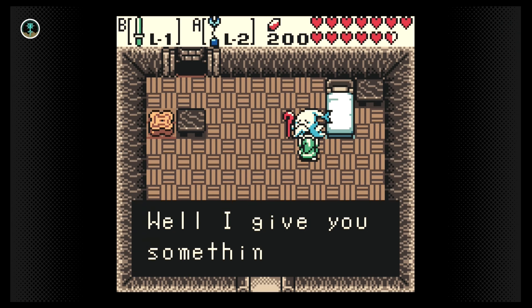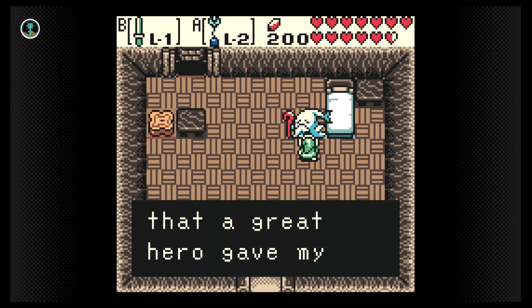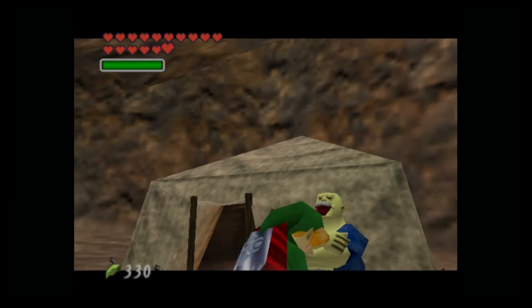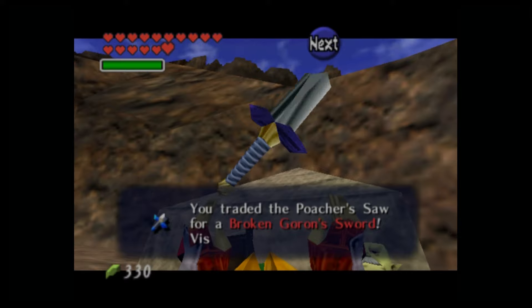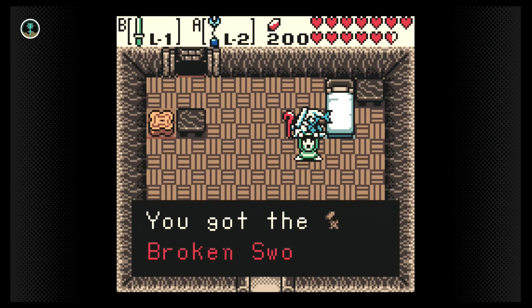He tells us it's the sword an ancient hero gave to his ancestors. The inclusion of a broken sword in the trading quest seems to be a nod to Ocarina of Time, where we traded our way up to the Big Goron Sword, which was also broken and needed repair. In this game, Patch is the man to see for repairs.